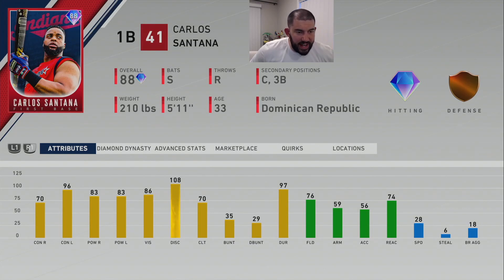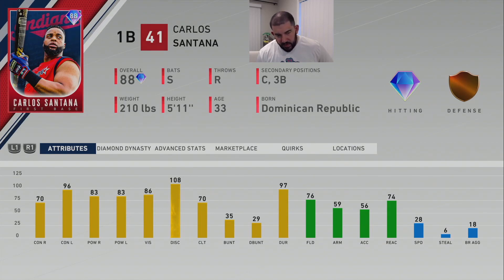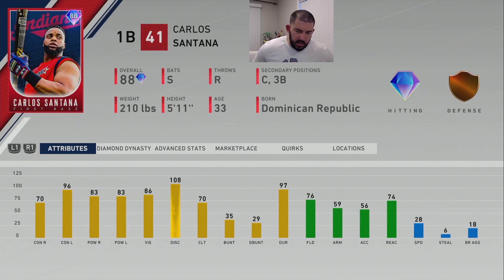Honorable mentions. First up is Carlos Santana, first baseman from the Cleveland Indians Team Affinity — their Face of the Franchise card. He has secondaries at catcher and third base, he's a switch hitter, 88 overall, right-handed throwing, diamond hitting, bronze defense. His hitting attributes: 70 contact vs. righty, 96 contact vs. lefty, 83 power vs. righty and lefty, 86 vision, 108 discipline. His fielding isn't great, but his secondary catcher position makes him very valuable, and he has a very glitchy swing that crushes left-handed and right-handed pitching alike.